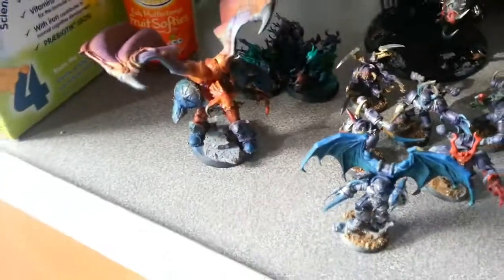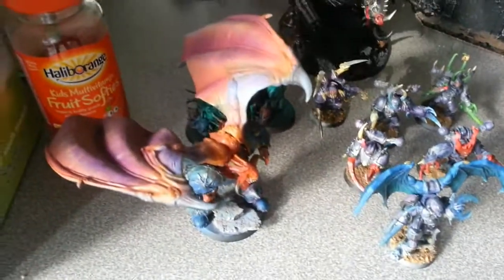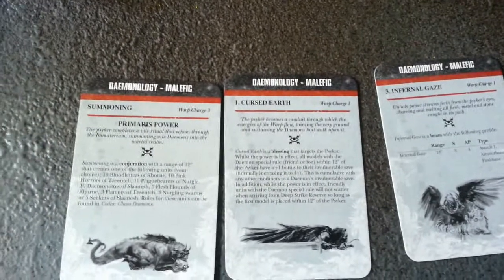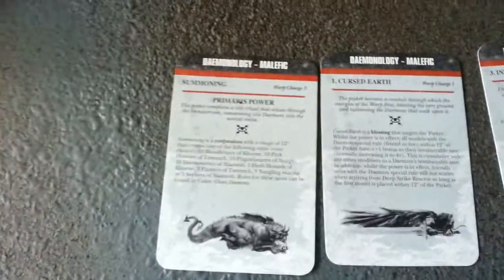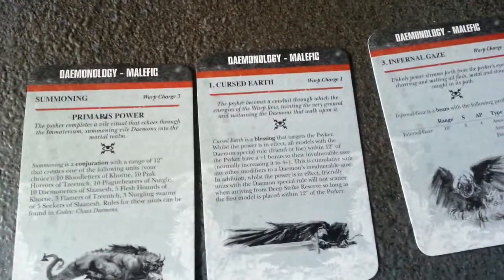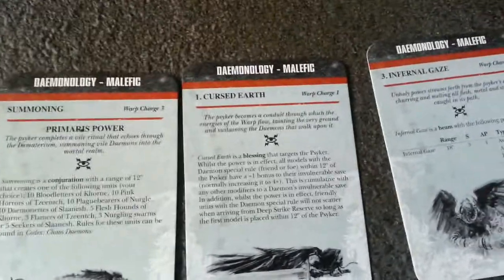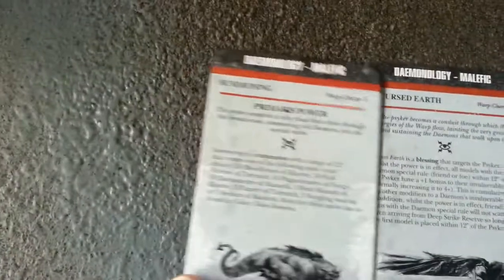There's a Demon Prince with Flight, a level 3 Psyker, and some Nurglings. The Demon Prince has the Mark of Slaanesh. The Chaos Space Marine Sorcerer is the Prophet of the Voices, so he has a Demon Special Rule, allowing him to take 2 spells on Malefic Demonology and get the Primaris of 3, Cursed Earth, Infernal Gaze, and of course the Summoning Primaris.